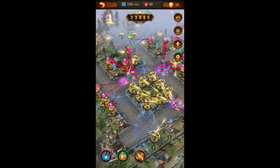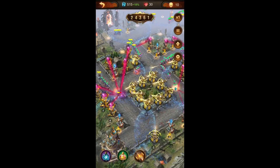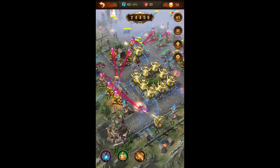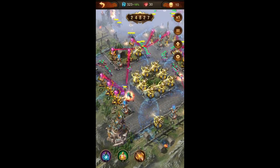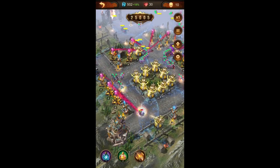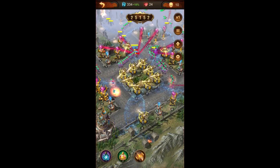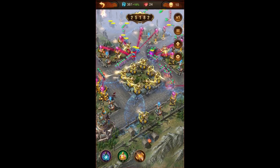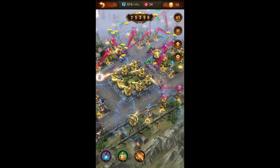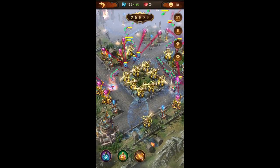Right now we have one Reckoning spell, two Flame spells, and a Thunder spell. They're quite nice already and I would try my best not to use them before wave 11, that's when it gets more critical. However, the monsters are getting stronger and our towers are only at around 300%. Ideally I would like them at 320–340%.